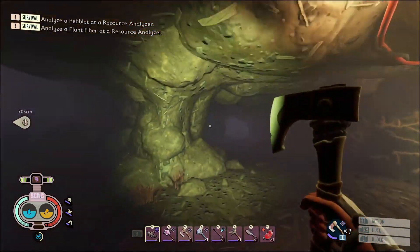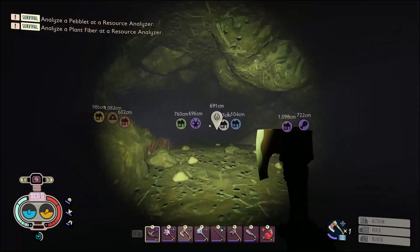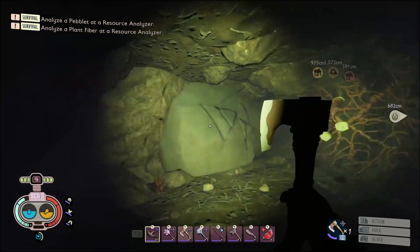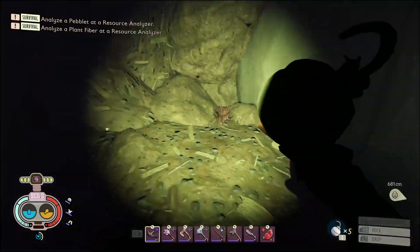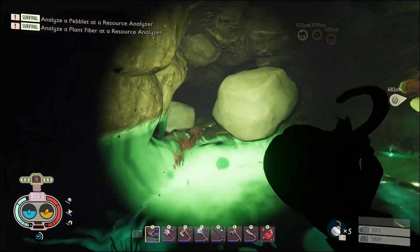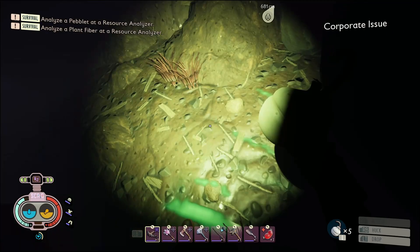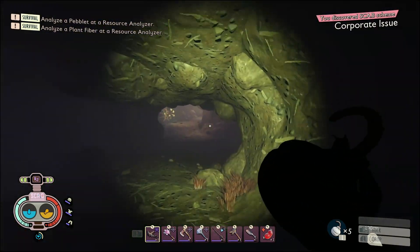I'll be showing you how to get that SCAB. Keep going straight and follow this cord until you see the first left that goes up — you're gonna want to take that. This is how you get the SCAB. Make sure you have some bratwurst. Don't blow yourself up! Boom — we got the SCAB! Alright, so we're heading back to that black and red cord.